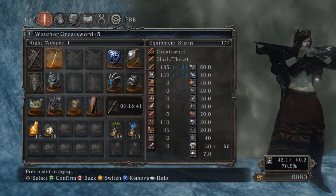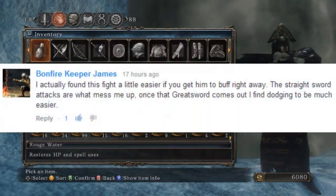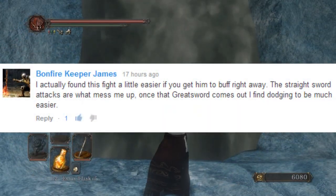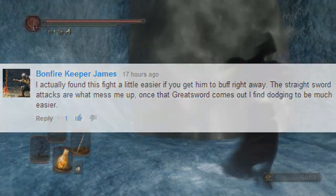Hello everyone, we're going to be doing the Fume Light boss, but with a little twist. Bell's not telling them at the very beginning of the battle, so it'll buff right away. It might seem like a crazy idea, but it's a pretty good idea.